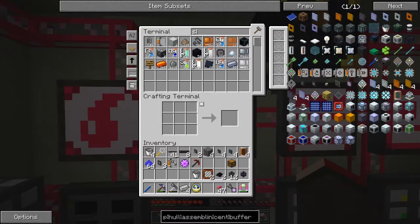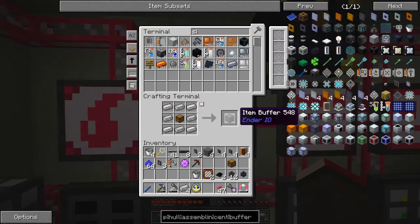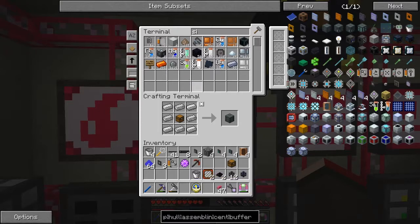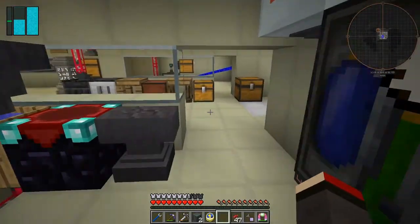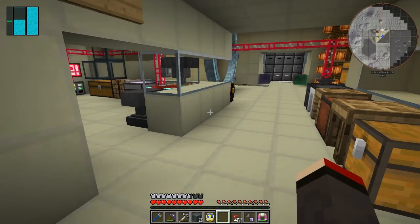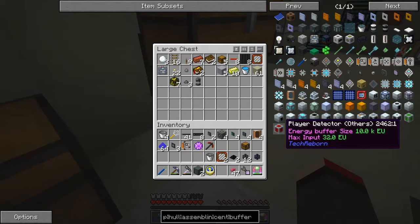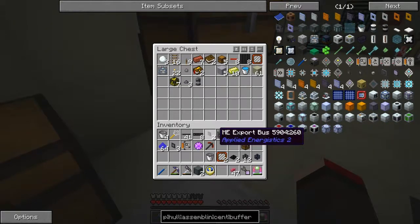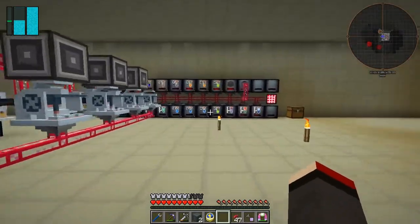The reason I'm using a buffer is because it only holds nine stacks, whereas a chest holds about 30 stacks, and I want to make sure it gets both types in there. I've also made sure I've got export buses and spare ones with me.